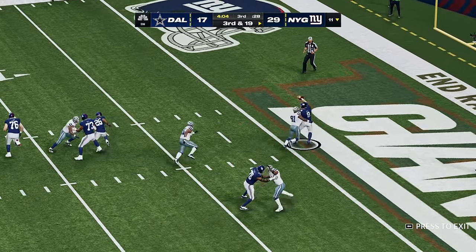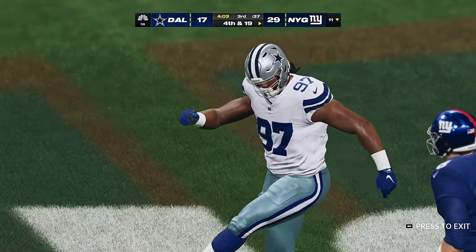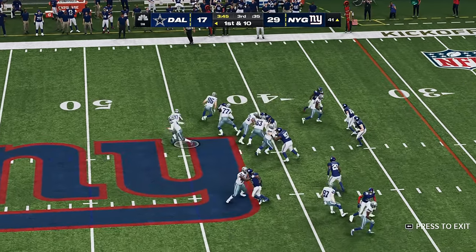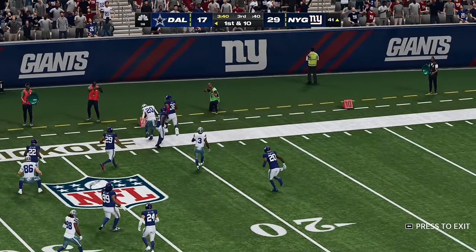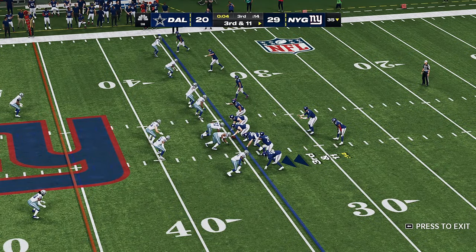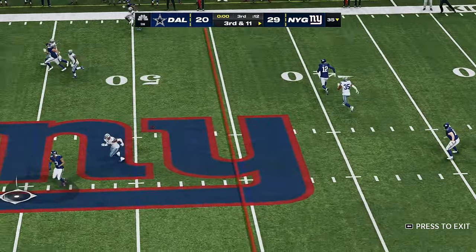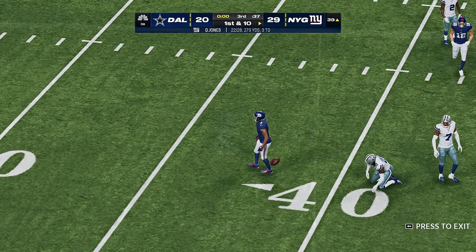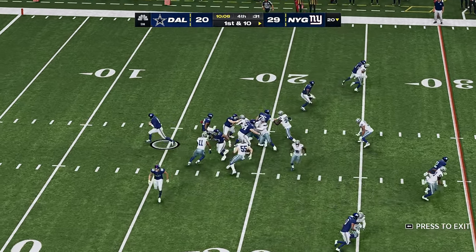Back to throw — Jones — and that is incomplete. The pressure on third down forcing the errant throw. Sometimes you want to make the undercut move and go for the football; other times you just want to hang on the upfield shoulder and make the tackle. You got caught in between and created a foul. Down to the 20 and the 11. Jones throws on third down, able to find the open man — that's complete and another first down.